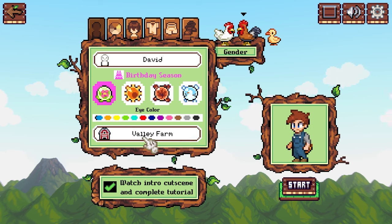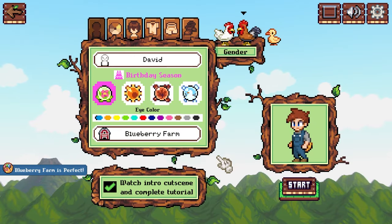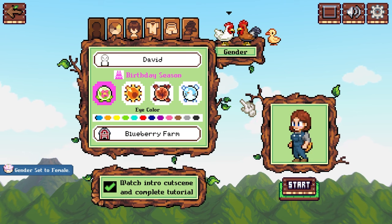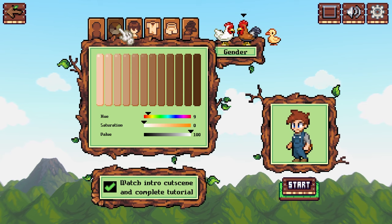Right here we have a name that's automatically generated — we combined two or three things to create a unique name. But usually people want to set it custom, so let's click that and name it 'Blueberry Farm,' then press enter. Down here you can choose whether to see the intro cutscene and tutorial — definitely keep this checked if you're playing for the first time. Next we can select our gender: there's a rooster for male, a chicken for female, and a duck for other.